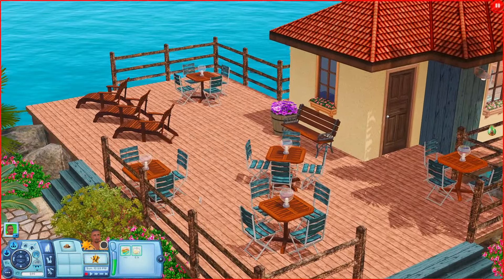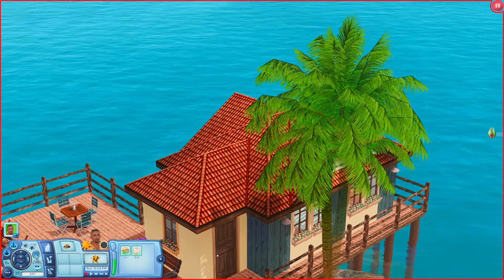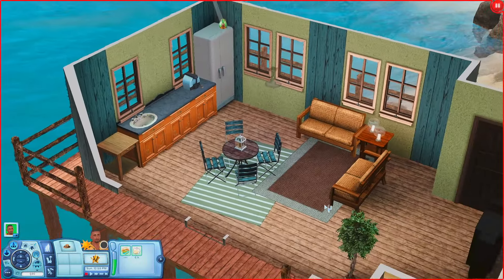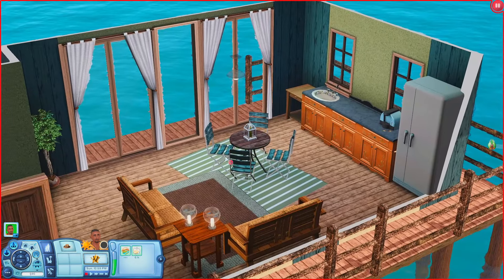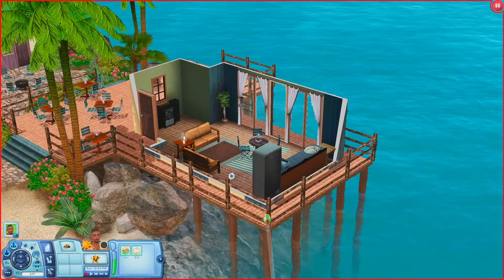Over here we have some tables and some lounge chairs. There is this building — I really want to open this up to see what's inside. So we have like a rest stop or sitting area: you have some chairs, a stereo, a table, a fridge, and a coffee machine. So you can come in here to get quick meals or drink coffee — you do have options.